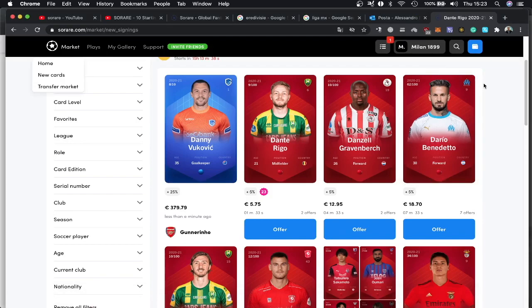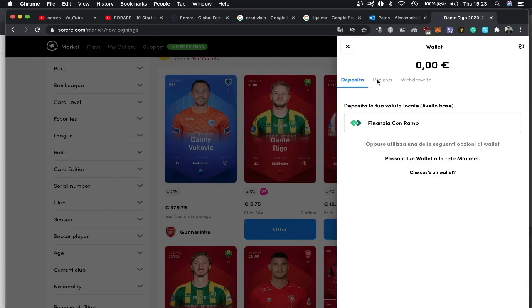Now how can we buy cards? First, we have to put some money in our wallet. On the top right you go to wallet. There are two different ways to recharge your wallet: you can use finance with Ramp — basically add funds with your credit card — or you can connect a browser wallet and recharge with Ethereum.